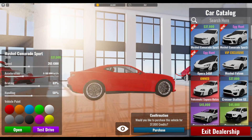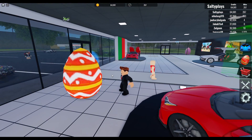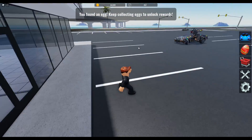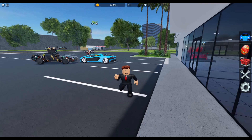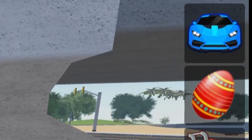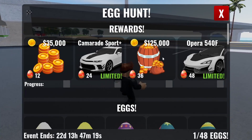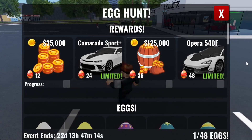The regular Muscle Camarade Sport is available for $37,000. Here you can see an egg — you just walk into it to collect it. To the right, below your vehicle thing, you have the egg hunt menu. For 12 eggs you get $35,000, for 24 eggs you get the Camarade Sport Plus, and for 36 eggs you get $125,000.